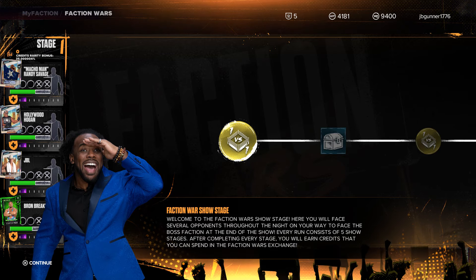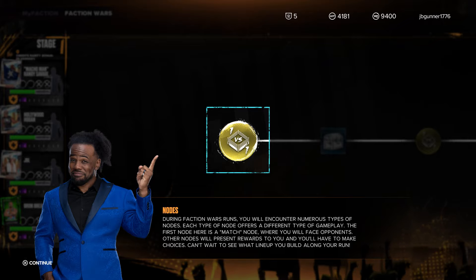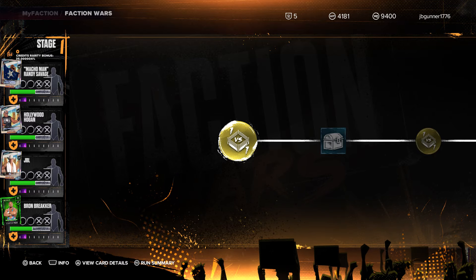This is different. During Faction War runs, you will encounter numerous types of nodes. Each type of node offers a different type of gameplay. The first node is a match node, where you will face opponents. Other nodes will present rewards to you, and you'll have to make choices. Oh my god, this is dope as fuck. All right, let's start right here.